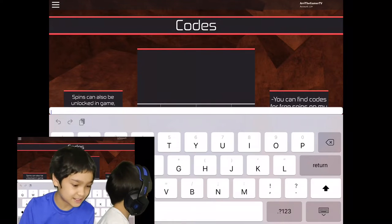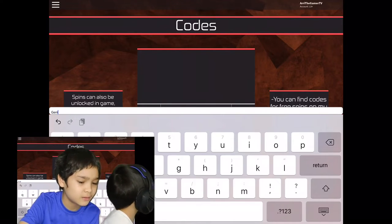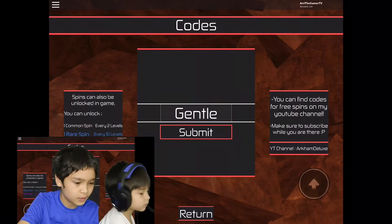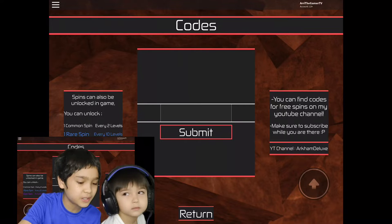The first code we have is GENTLE — capital G-E-N-T-L-E. You guys can pause the video if you need to. I'm gonna submit this, and that's to give you two epic spins.